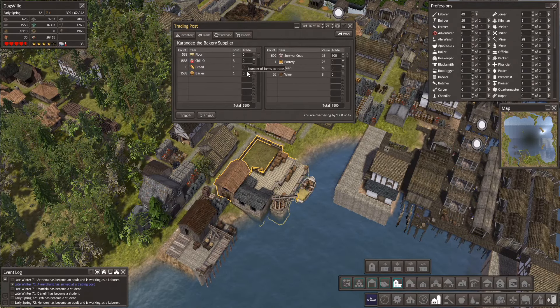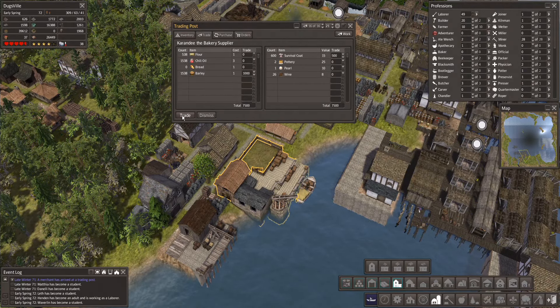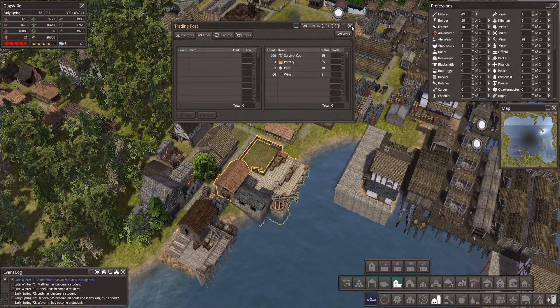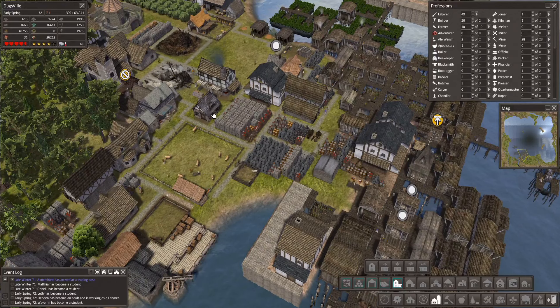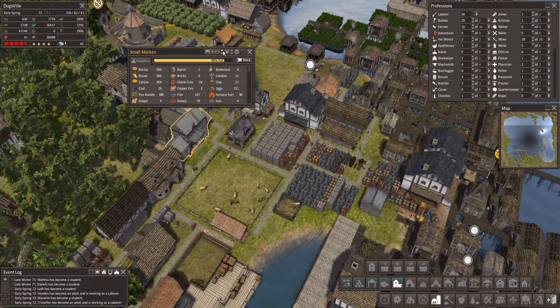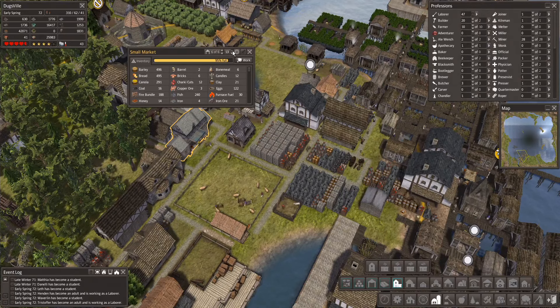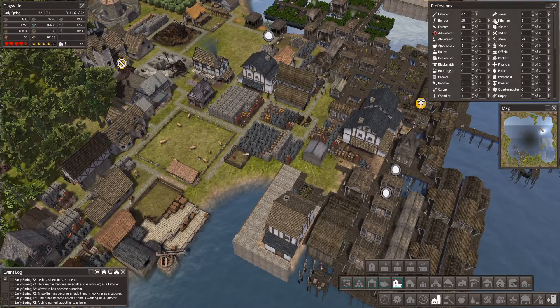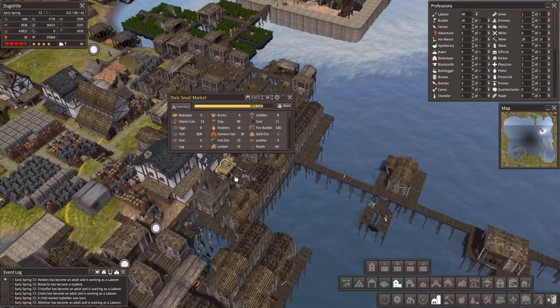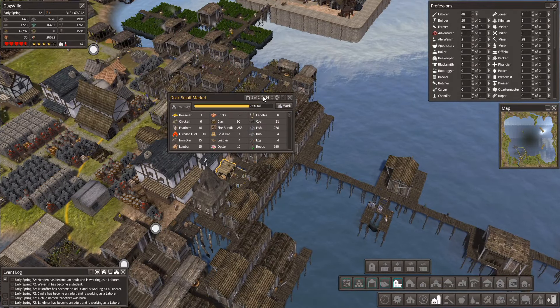We've got an additional 1,000 with my barley. Trade. Dismissed. Now these guys are going to just run — look at how quickly they're going to build that up. They're doing fantastic. This small market — 1, 2, 3, 4. I like having a massive amount of laborers, but if they don't have anything to do, bad things happen. Small dock market — let's get more people working that. Let's double them.